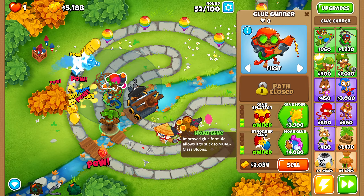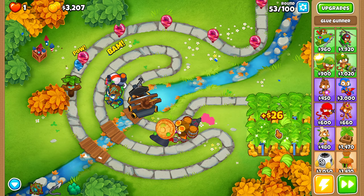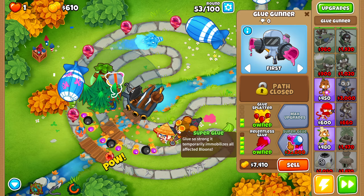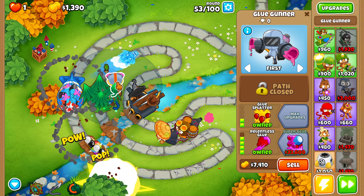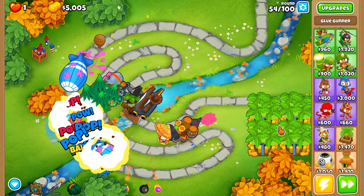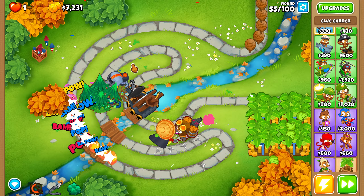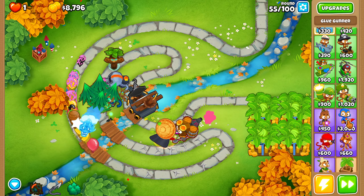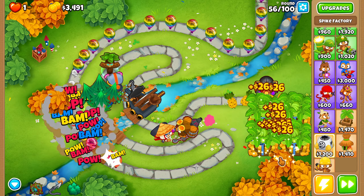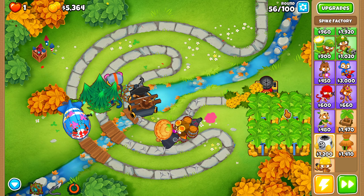Wait, I want the Glue Storm... actually we do want Super Glue. You know what else we could do - the Tack Zone and Super Brittle combo, that's pretty effective. Especially if they're getting glued right here - that could actually be really good. We'll go top path middle path, get this built up, and then do the Tack Zone and brittle thing. I love the Tack Zone and brittle thing.